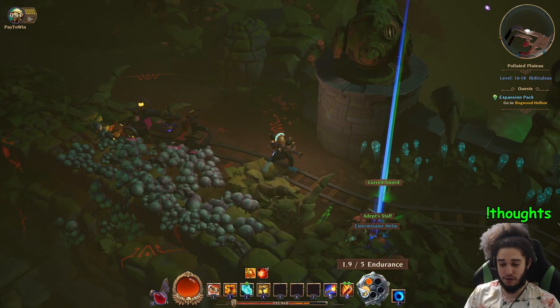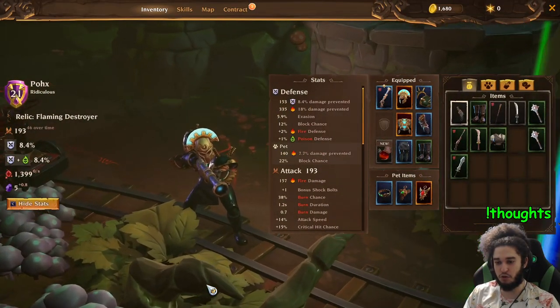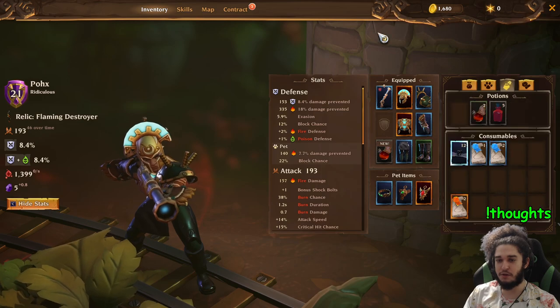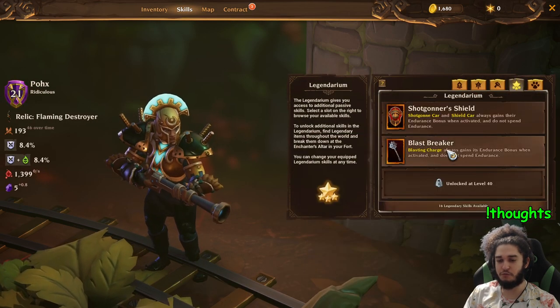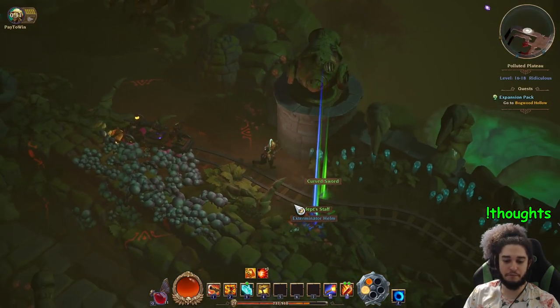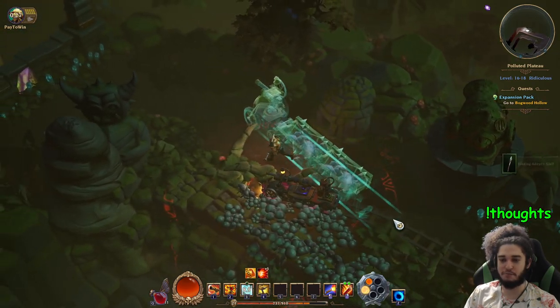If I have full endurance — and I have an item that makes it permanently full so it just never consumes it — it will shoot five times instead of three. And then I have a ghost train which basically knocks mobs back.